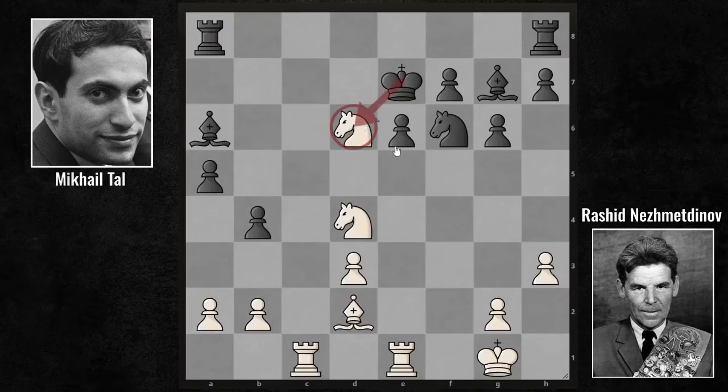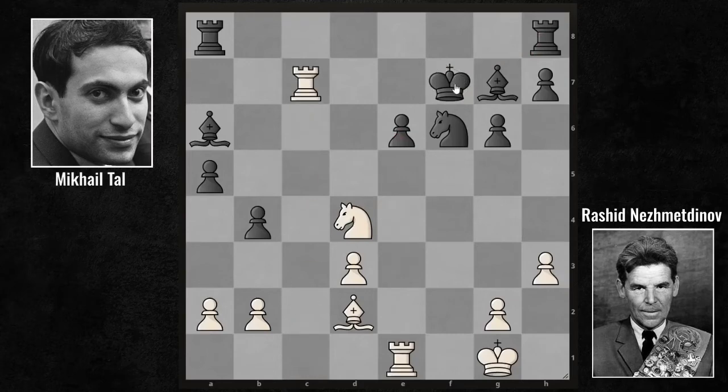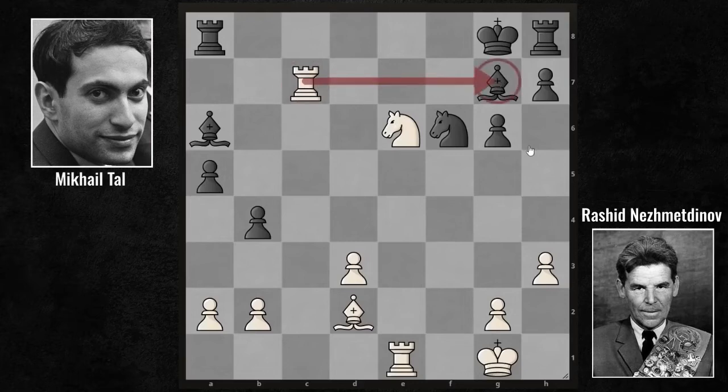This structure in the center looks pretty solid. However, Nezhmetdinov showed us that this is not really the case, with the Knight takes F7 sacrifice. You have no better choice but to take this piece. King takes F7 and the Rook C7. Of course, to prevent the king's tempo and piece loss, King G8 is the only option. And here, the Knight takes E6 counter move. So even though he exchanged the queens, Nezhmetdinov makes an excellent mating attack despite the fact that he lacks a queen. He wants mate in one move. Tal chose to defend it with the Knight E8 move — he demanded the rook and defended the mate.